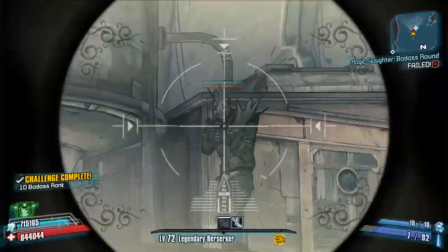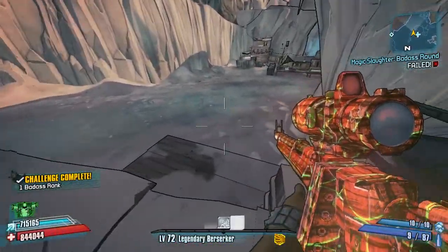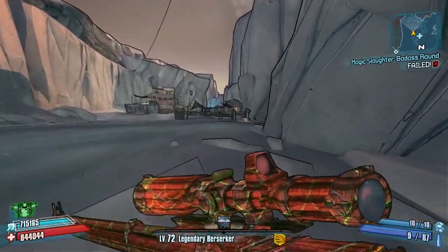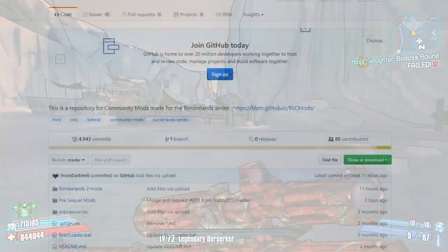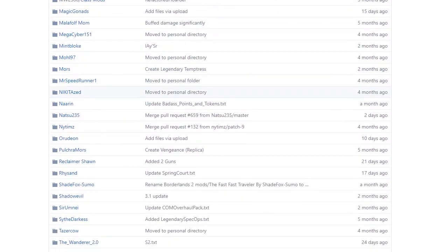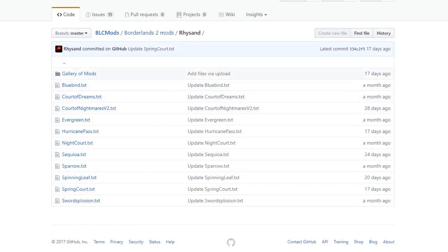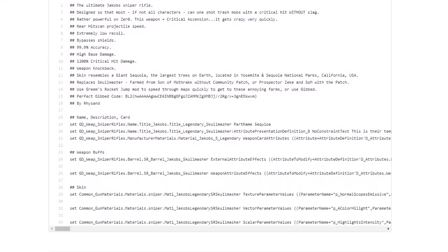So today we're going to be looking at the Sequoia, made by Resand, who we've reviewed quite a lot from so far - loved every weapon he's brought out. As always, we'll start by showing you exactly where to get this. Click on the link in the description, which will take you straight to it, or navigate there yourself by clicking on Borderlands 2 Mods and scrolling down to Resand's section on the community GitHub.